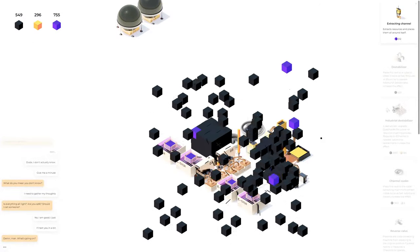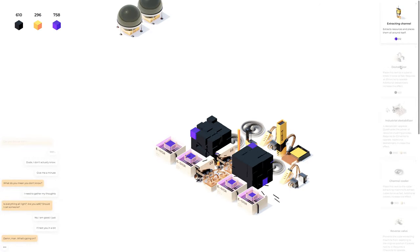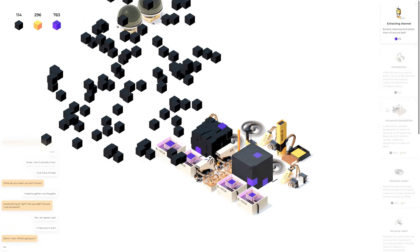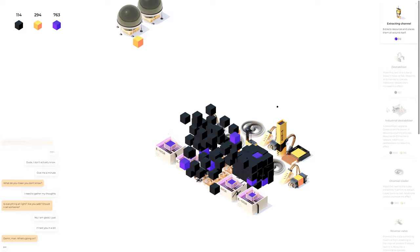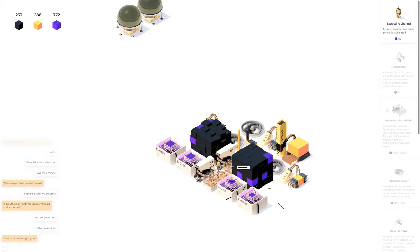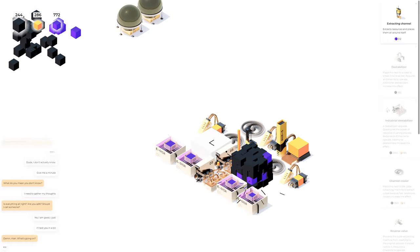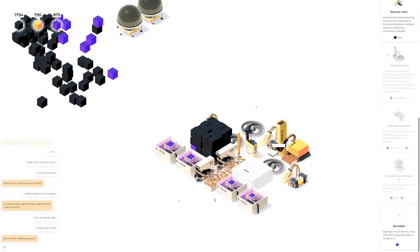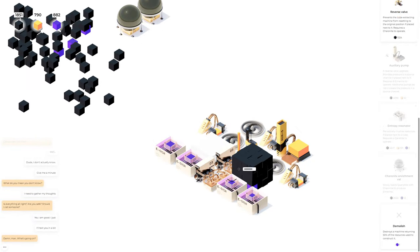We can't afford another one right now, but once we can we'll put another one back here and make sure they both have juice. That's going to help a little bit. We can put more resonators on either side here and then these two things should just be getting mined constantly non-stop. I just realized I have this thing over here that I don't need because it's not actually doing anything — we can get rid of it.